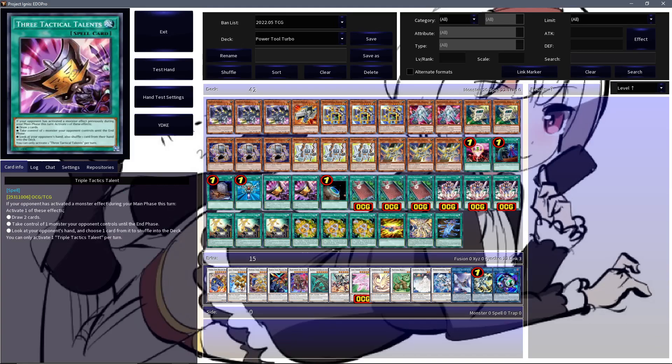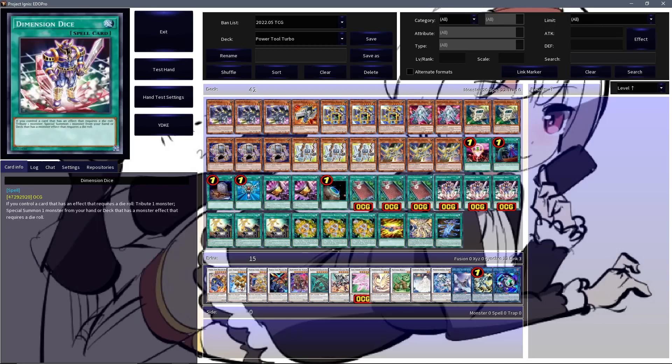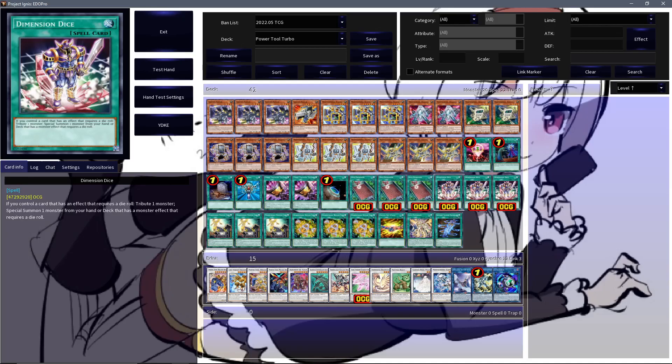Playing two Triple Tactics Talent — really good inclusion, helps the deck maybe push through a hand trap or two. Now we get to the interesting portion: a package of Terraforming, three Dice Dungeon, and three Dimension Dice. Dice Dungeon is a field spell that on activation adds a Dimension Dice from your deck to hand, and it has a start of the battle phase effect that rolls a die and does some attack modulation — probably not the most relevant effect. In most cases you will be searching Dimension Dice with this.